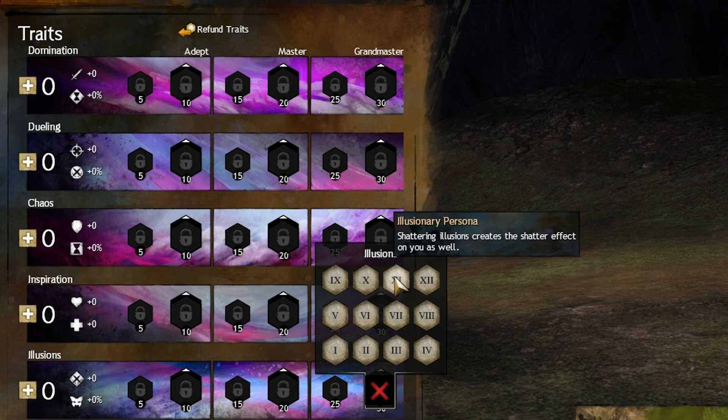Illusionary Persona — I like this trait a lot, especially in a Shatter build. Because in most Shatter builds I play melee — I'm already in the thick of things — so I'm going to use this trait as much as possible.